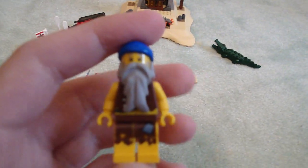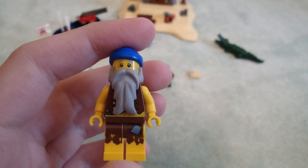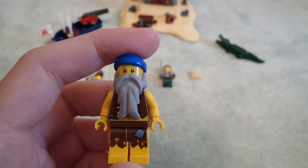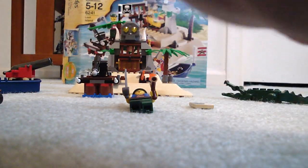Here you have the castaway guy with new pants — I don't think these pants are in any other set. The torso is the same as some of the other Pirates, and his face is the same as the beggar in Medieval Market Village. And his face is great.